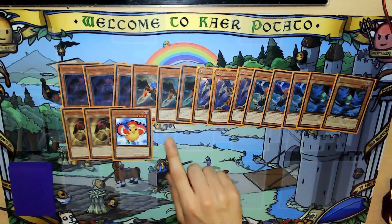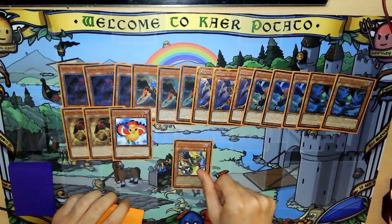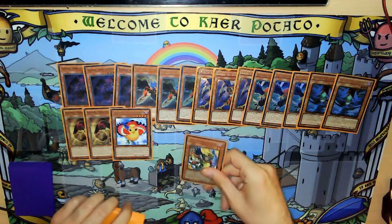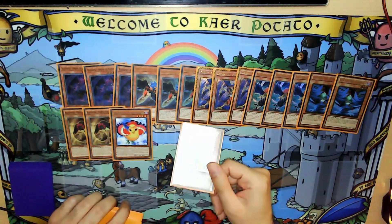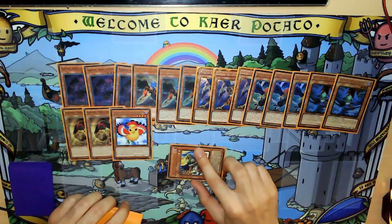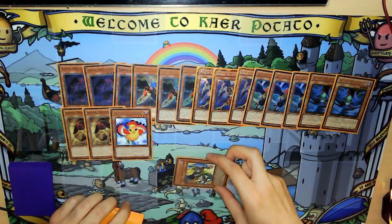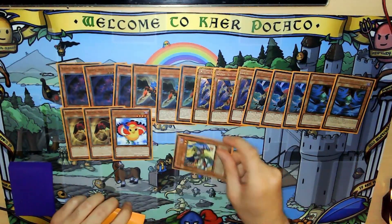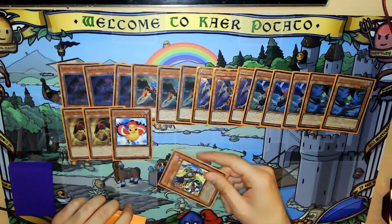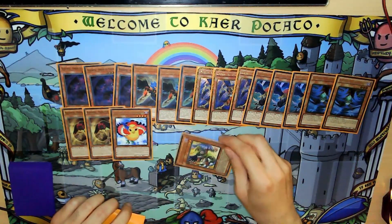It doesn't collide with the Zephyros anymore. For the other one-offs we have one Gust. Gust is also level 2, which is important for the combo later, and he's also a special summon from hand. You can extend your board — special summon him and the extenders without using your normal summon. Just make sure to special summon him before you activate the Whirlwind, because the card says you can't have any cards on the field, not just monsters. So if you activate the Whirlwind then you can't summon this.